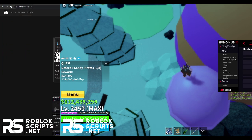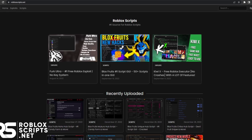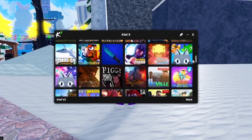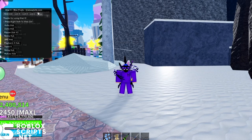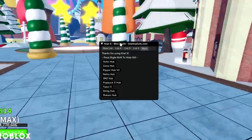Anyways, let's get into it. To download the script, go to the first link in the description. There are 2 ways to get the script. The first way is to download the exploit KiwiX on the website, which has a ton of games in the game hub. You can execute Blox Fruits from there instantly.